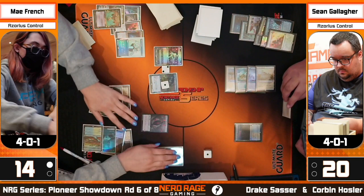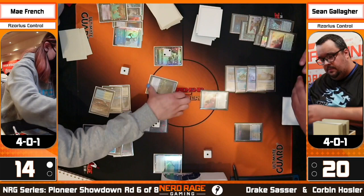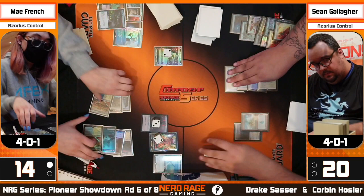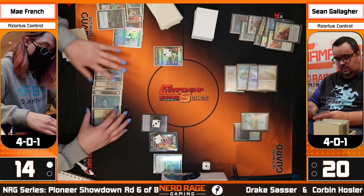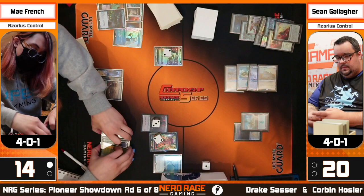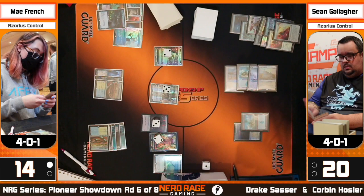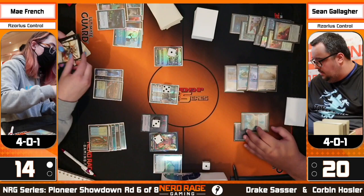Sean attempts to answer — it runs into an Absorb from May to counter it. More tokens hitting the board, value accumulating on May's side. Sean fires off another Get Lost, targeting the Chrome Host Seedshark over the Wandering Emperor — really showing particular threat prioritization. You're right: the Wandering Emperor gets you one trigger essentially, but Chrome Host Seedshark can get out of control extremely quickly. Sean is still behind — there's a planeswalker and an amalgamation of tokens on May's side.